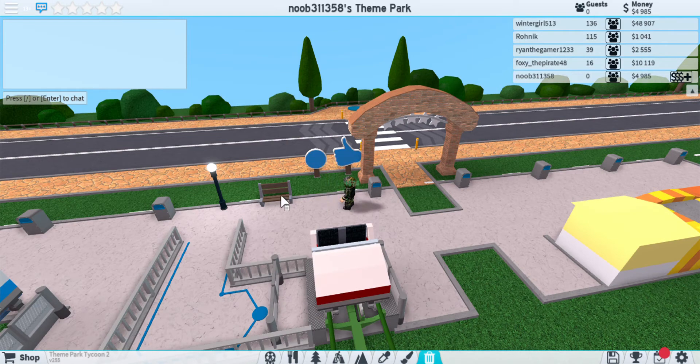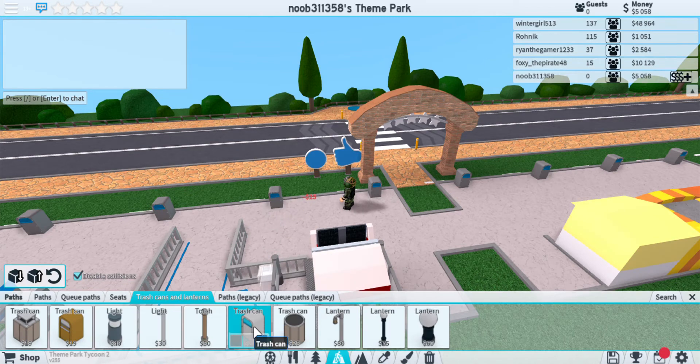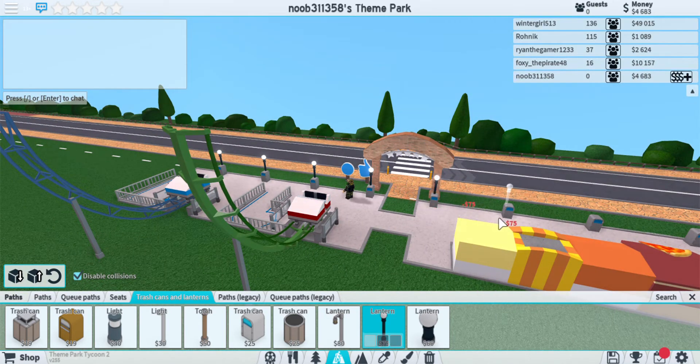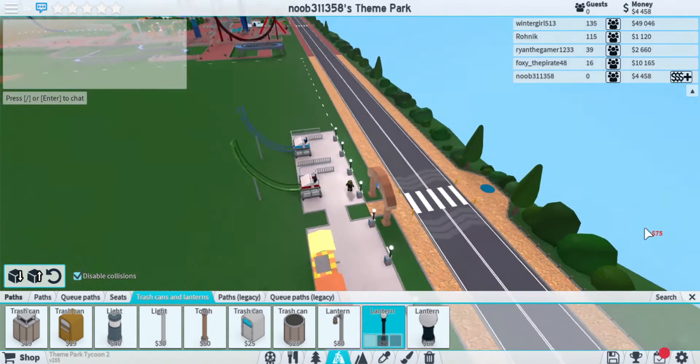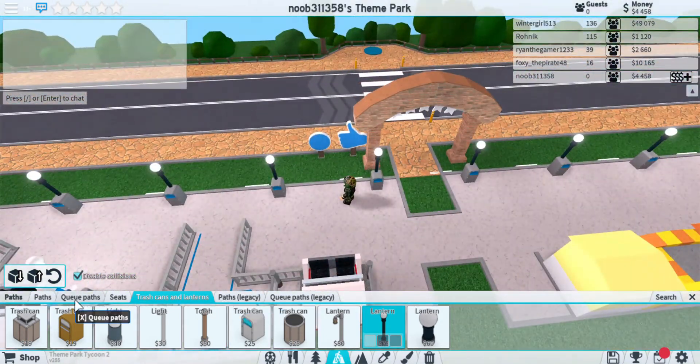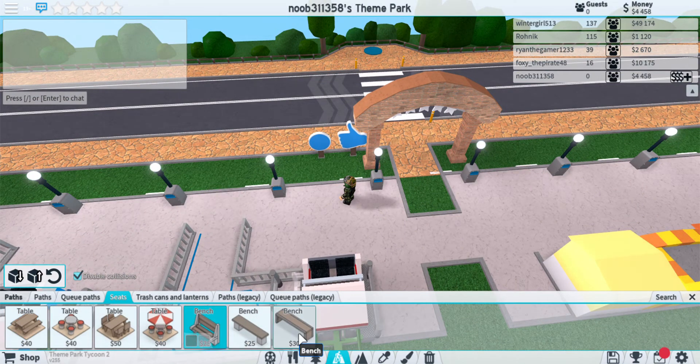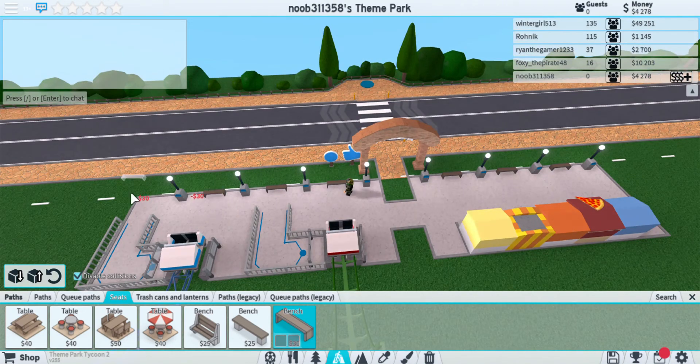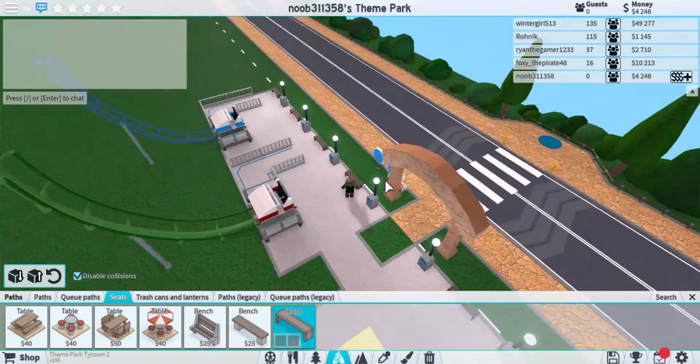I like mine formatted a little differently — I like to have my lanterns above my trash cans because it just looks cool. Definitely if you have Robux, go buy the no-collisions because it just helps you so much. Then you take benches — going with style, I'll put in these benches because they honestly look better and they increase your rating better.